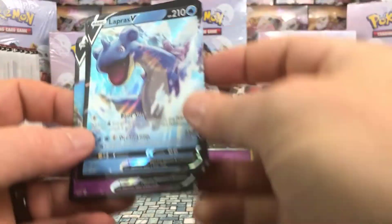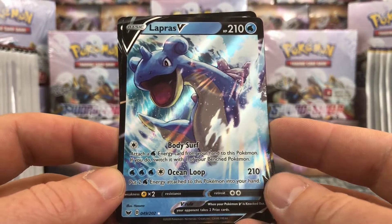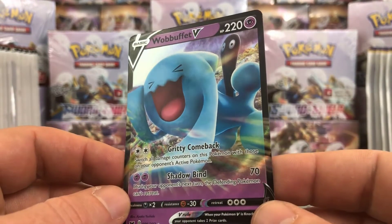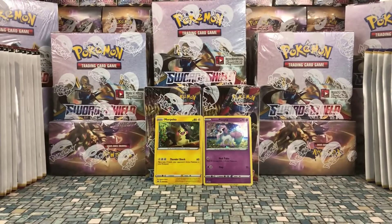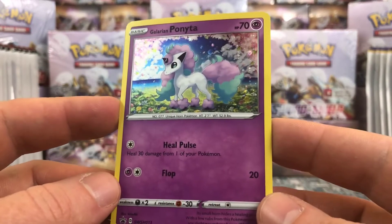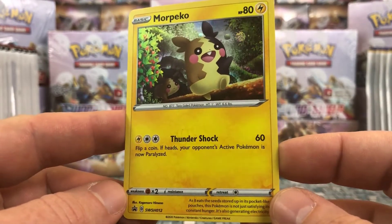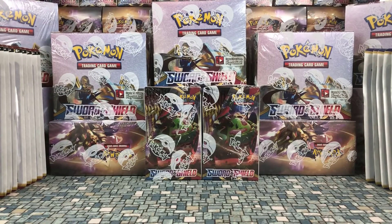So let's go through what we got — our pulls included Lapras V, Stonjourner V, and Wobuffet V. We didn't get any VMAX cards, but there are quite a few in this set and I'm sure I'll pull more as we go on. And then there is the Galarian Ponita and Morpeko as our three-pack blister promos. Thanks for watching — as always I hope you enjoyed. We're going to have openings for everything in the background: a full booster box, the build and battle decks, elite trainer boxes, and the three theme decks — one for each of the new evolution lines for the starters. Please consider liking and subscribing, and hopefully we'll see you in the next video.